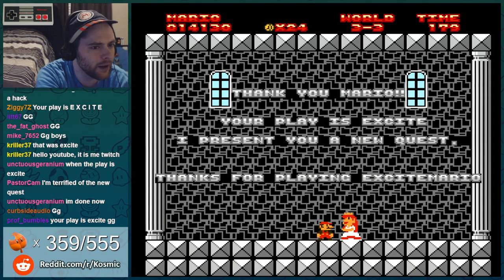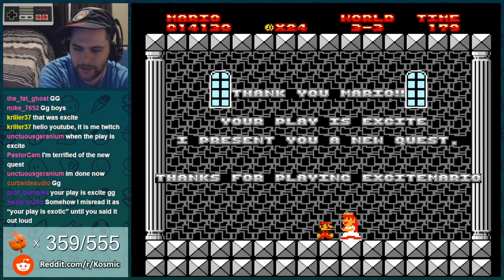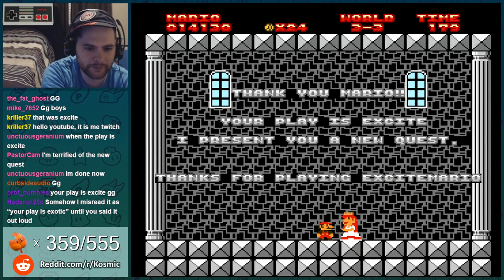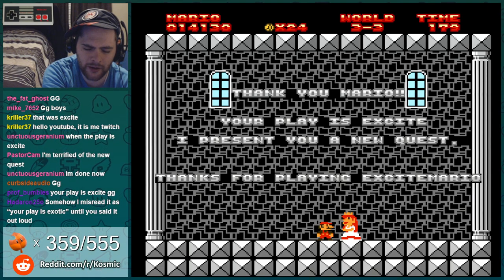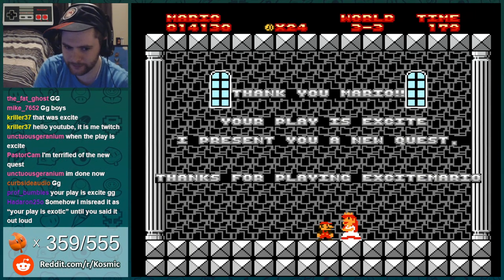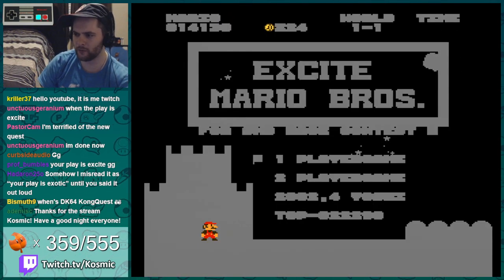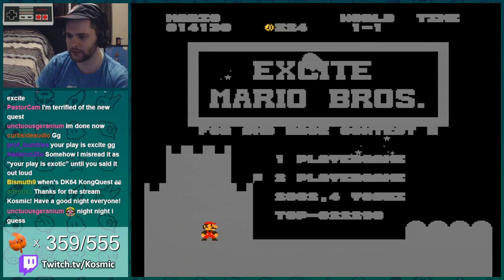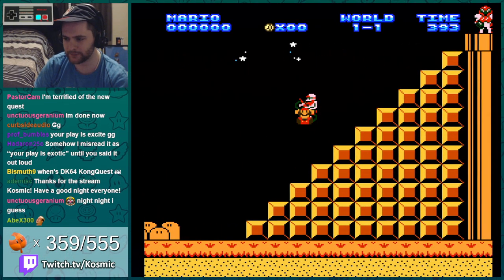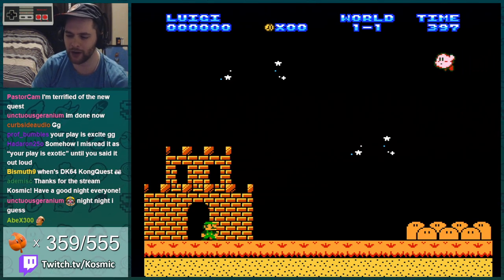It is pretty late now and it wasn't the longest stream, but we might call it a night. It's a little hard to read. I should have fireballed Bowser, but I was also thinking about getting small fire — I didn't know this was the last level. You're terrified of the new quest — I'm sure it's just normal. Wait, you can't even push B to select a world? We gotta see Luigi — we never did that. Probably just, you know, Luigi. There he is! Alright, we will leave it at that. Very excite hack.